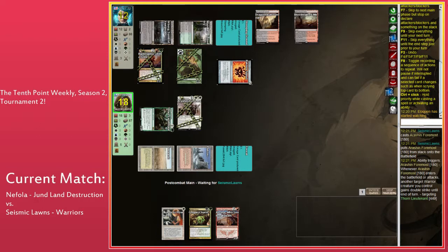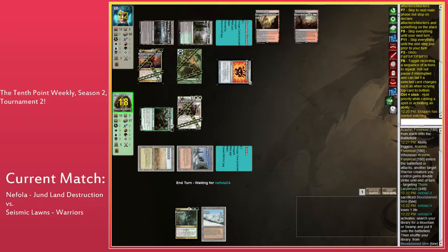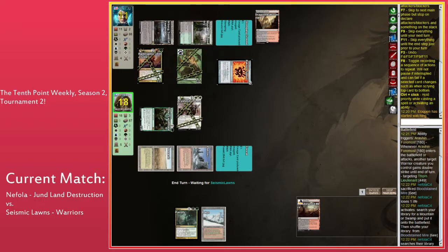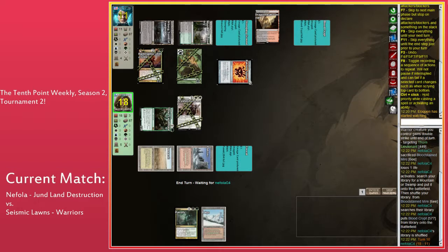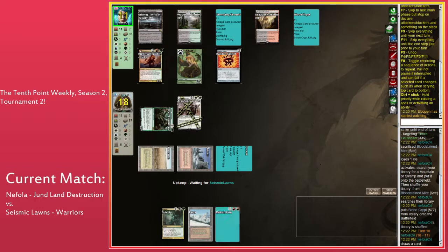Seismic Lons is not doing a bad job of catching up — he has a Plow in hand ready to go. Nephila has a Putrefy as their only real card. This Huntmaster is a big problem for Seismic Lons. Did Seismic play Irration Foremost after combat? Yes — the card has an ETB trigger. His reasoning was that he wanted to have Plow up. If Nephila double blocks, you can go Garisharm to kill both creatures, but double blocking into three open mana is just not what you do.